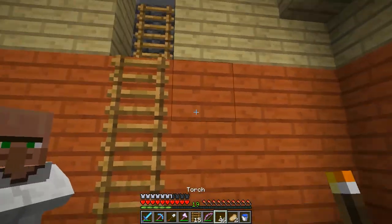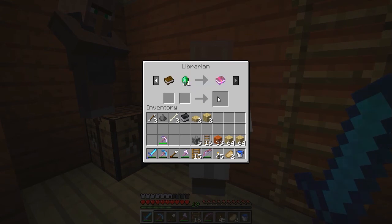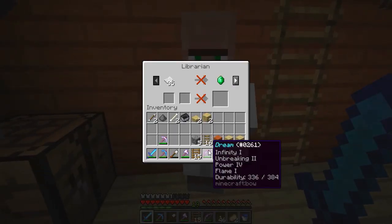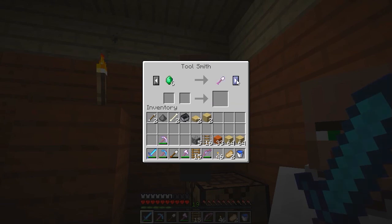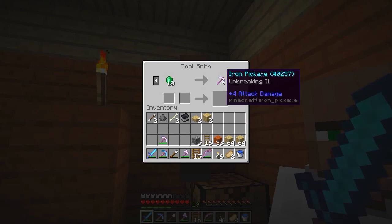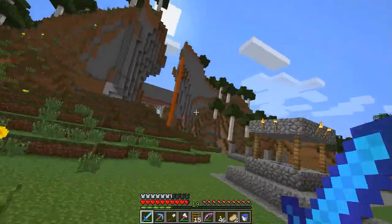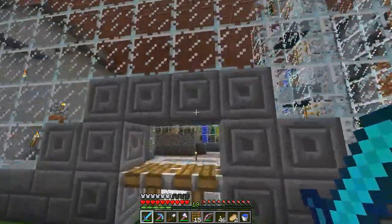I don't think they're smart enough to go up a ladder yet. I traded with the librarian but he's not giving me the paper trade anymore unless I do book and 31 emeralds — that's a pretty sucky enchantment. Power Three is cool but I got Power Four way easier. I need to get some coal and emeralds because I think in the new update you need to trade with villagers in order to breed them.